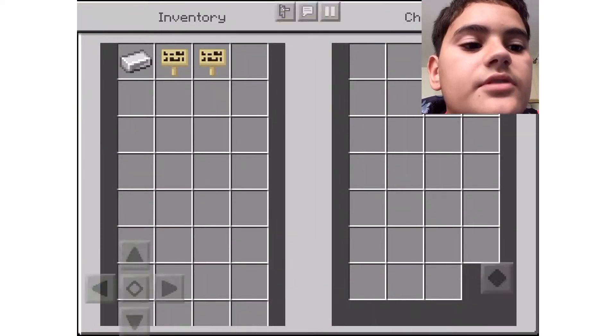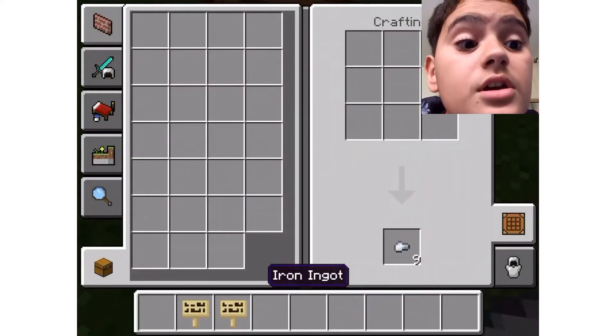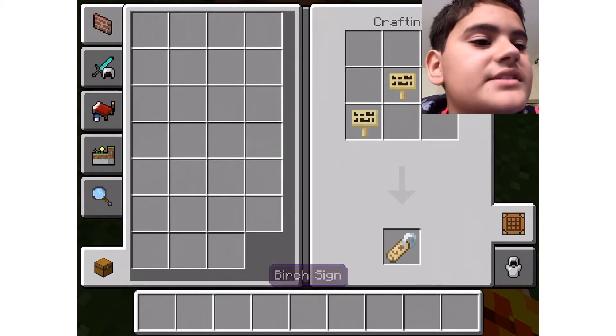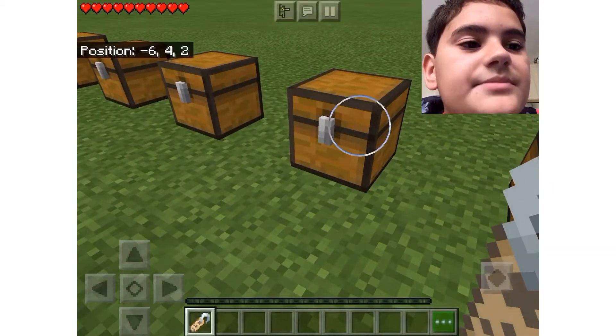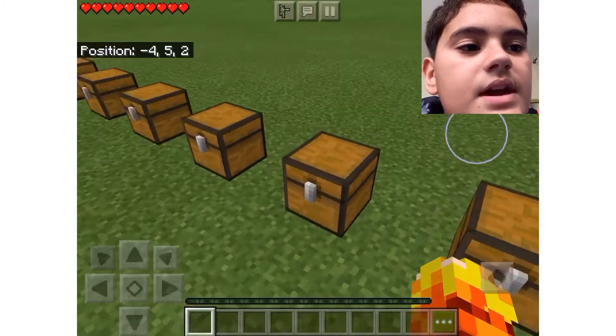Next up we have a name tag. To craft a name tag, you need an iron ingot and two birch signs - it has to be birch signs specifically. And there we go, got a name tag.